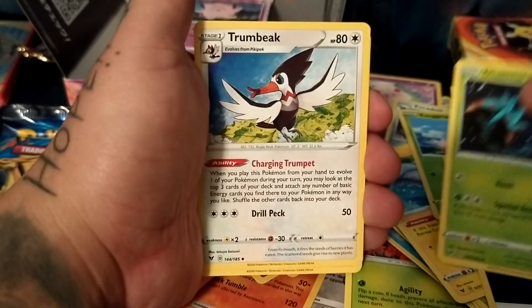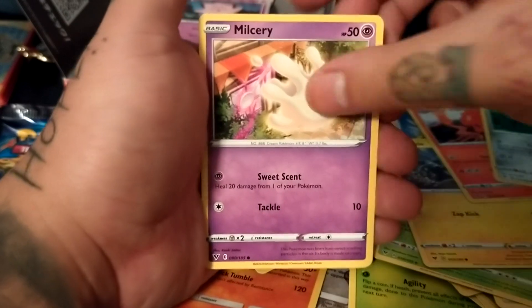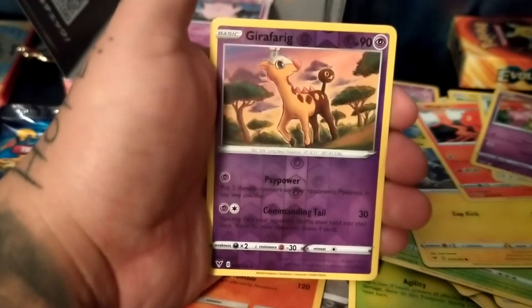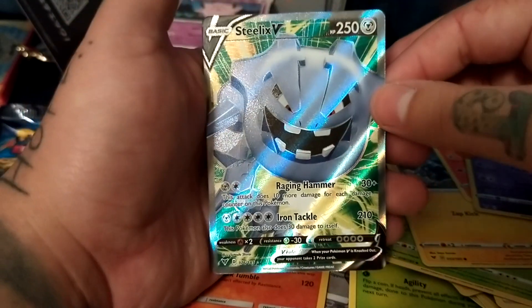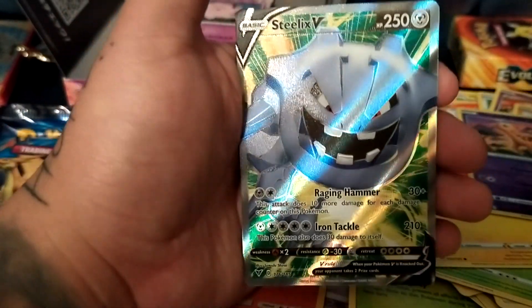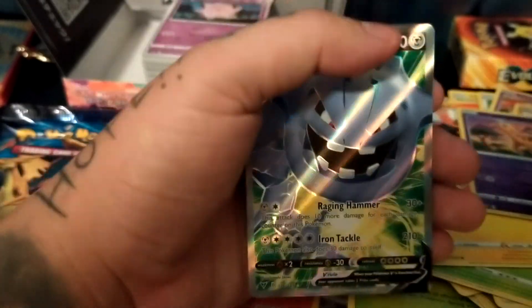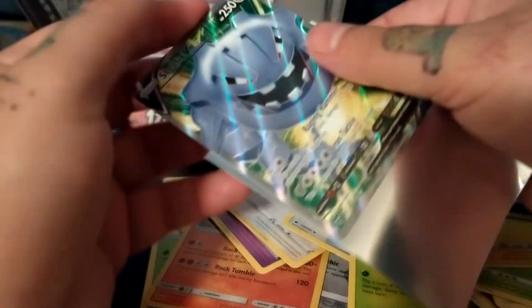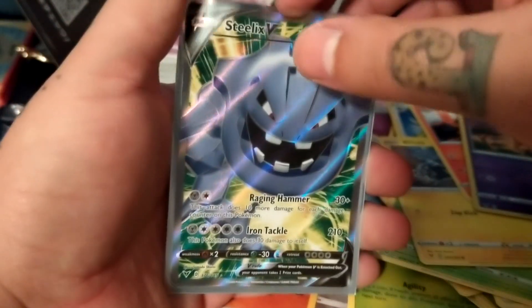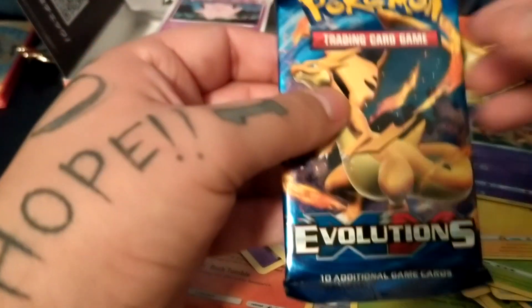Water, water, have a dark. Shelby, Blitzle, Slugma, Belldum, Mewtwo, Wimpod, Girafarig — ooh, Steelix V! Okay, I haven't gotten this one, I don't think I've pulled a lot of Steelixes at all, so this is very nice to get. Evolutions — is there a Charizard in here?